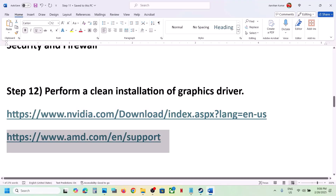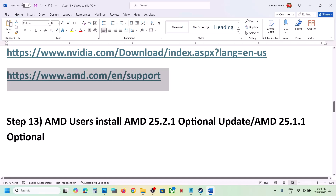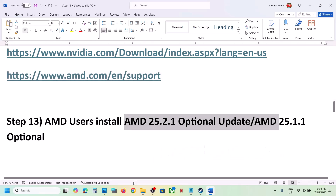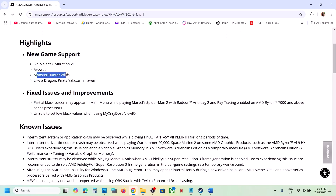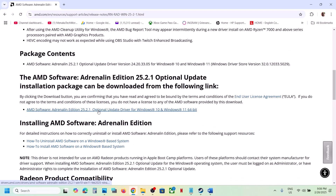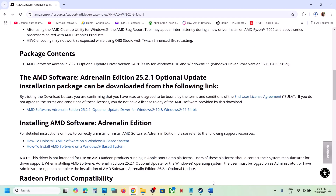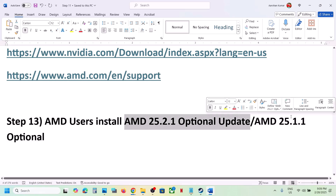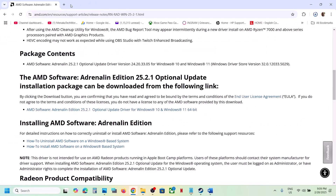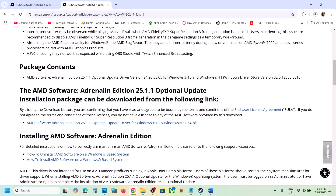For AMD users: first uninstall the current graphics card driver, restart your computer, then go to the AMD website, select your graphics card, install the latest BIOS and latest graphics card driver, and restart. Also install the AMD optional update 25.2.1, which includes Monster Hunter Wilds new game support — search for it on Google, go to AMD website, download and install it, then restart. If that doesn't work, also try AMD optional update 25.1.1.